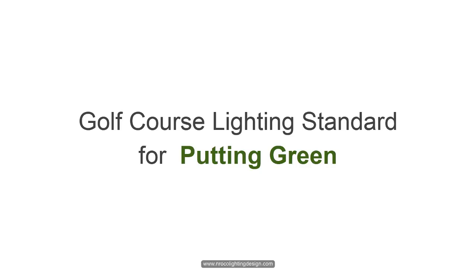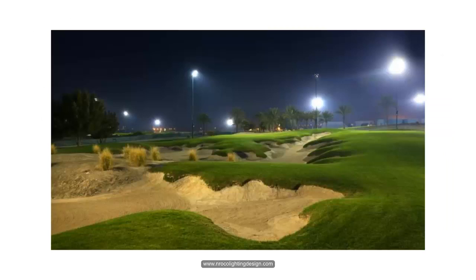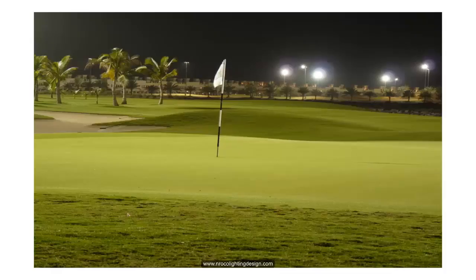The putting green is the target area, so higher horizontal illumination is a must. It is important that players can recognize this area from afar. The bunkers alongside can also be highlighted to add reflectance to the overall area, but it's not necessarily required — as mentioned about hazards and bunkers. The horizontal lux level requirement for the putting green is higher compared to other areas.